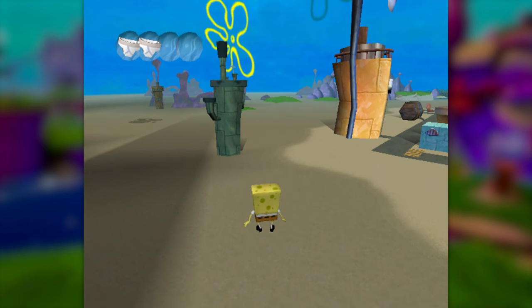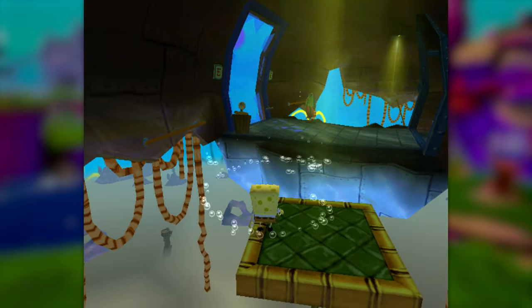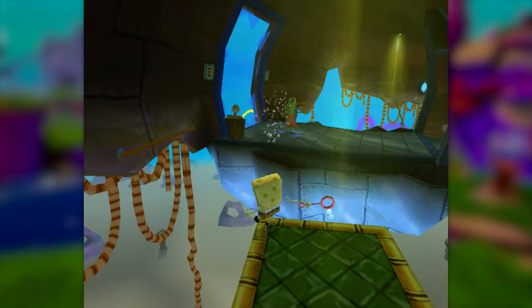Oh, and by the way, if you die, all of the tikis respawn, so you have to kill them all on the same life in order to get the spatula. This is another level that seems like it has a lot of potential to be beaten jumpless, but after over an hour of trying with save states, I still wasn't able to do it.